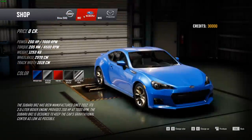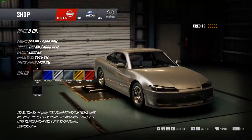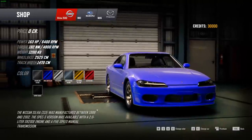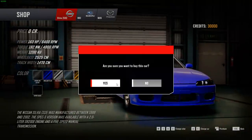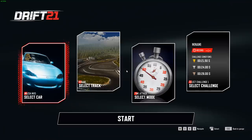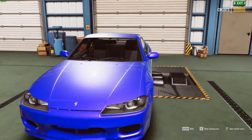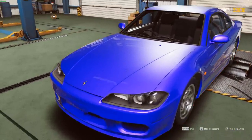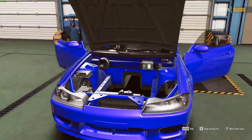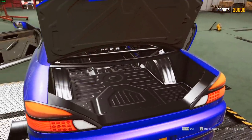We have an S15, a BRZ, and an MX-5. We're going to buy that S15. Can we buy it in blue? Yes — there we go. Stock S15, it looks like. Looks like we got it completely stripped out from stock. It is now in drift mode.